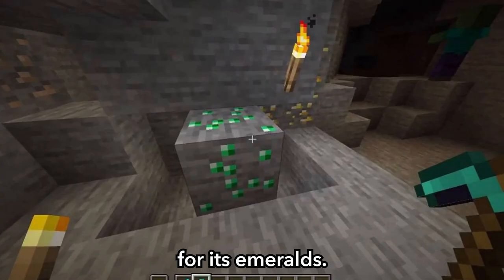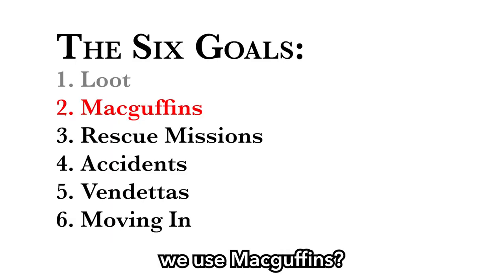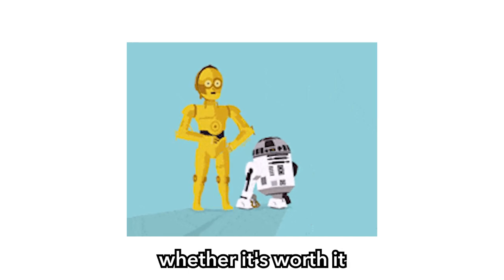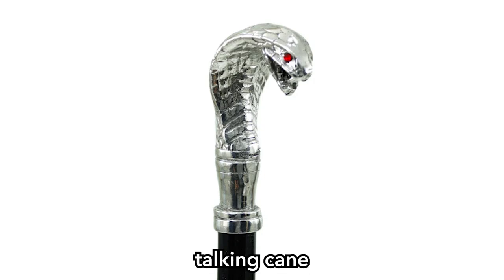The second goal is MacGuffins — items that really shouldn't benefit your players in the short term, but will help them achieve their goals in the long run. Bonus points if you make your MacGuffin awkward or cumbersome so your players question multiple times throughout the adventure whether it's worth keeping or throwing away. Perhaps your MacGuffin could be a really annoying talking cane with a superiority complex. Let your imagination run wild.